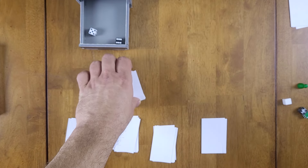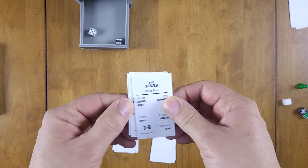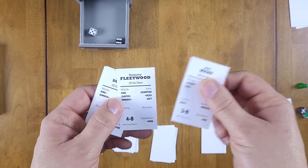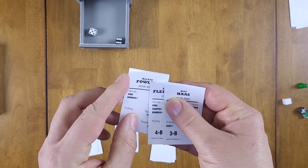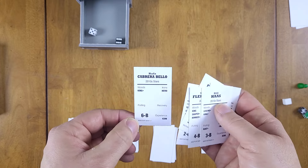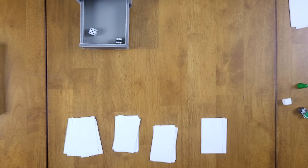We roll 56, which means draw one and choose the top five — again almost the whole pile makes it. Bill Haas, Tommy Fleetwood, Adam Scott, Ricky Fowler, Phil Mickelson, and Rafa Cabrera-Bello all make the cut.